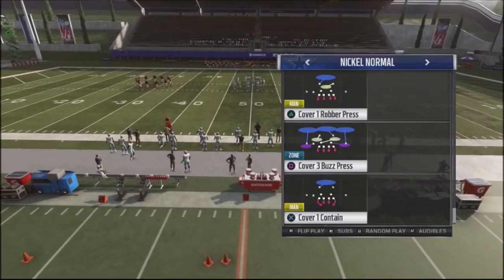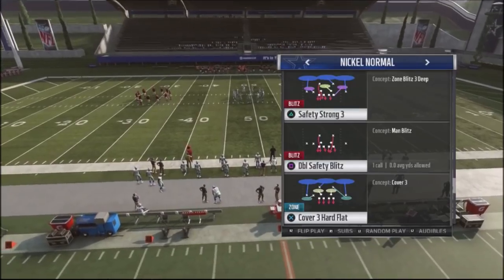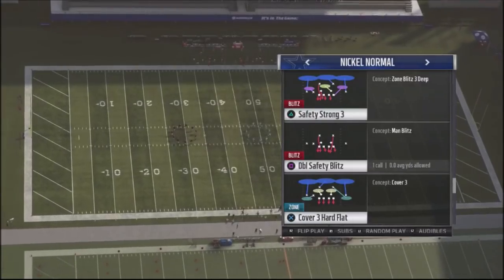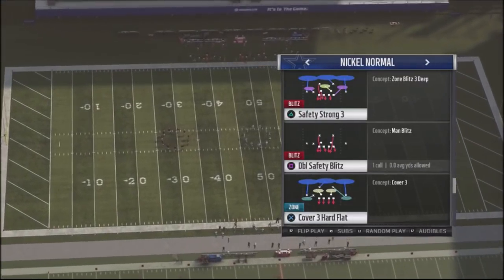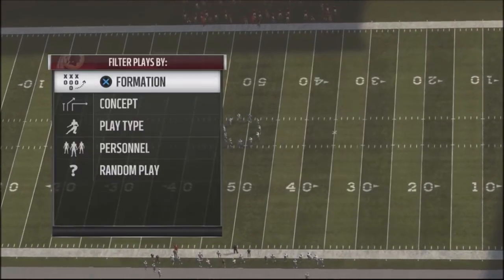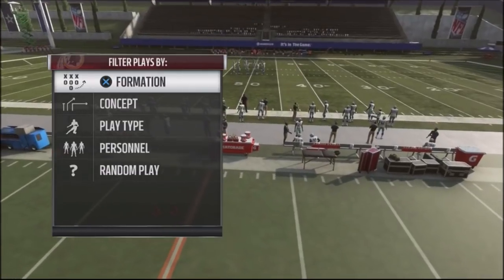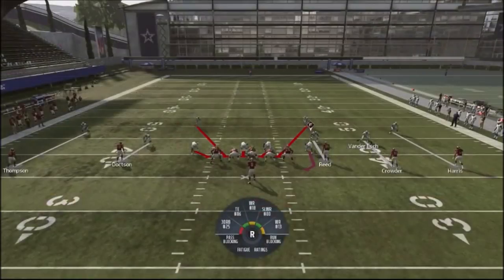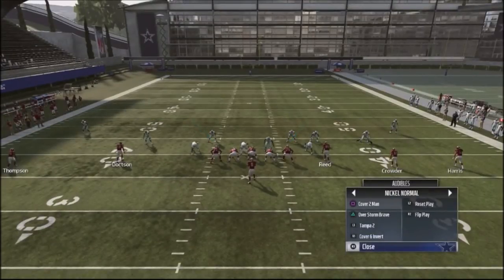I want to talk about leveraging safety blitzing mechanics to put your safeties a little bit closer down to the box, and then being able to flip into any other play you want where your opponent really can't tell. I'm going to show you a double safeties blitz out of the nickel defense against random gun runs. I'm not going to run an all-out safety blitz, nor am I going to make manual adjustments — I'm just going to quickly jump into a different defense.